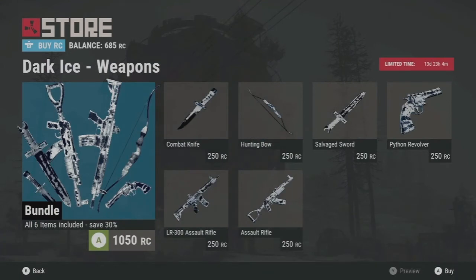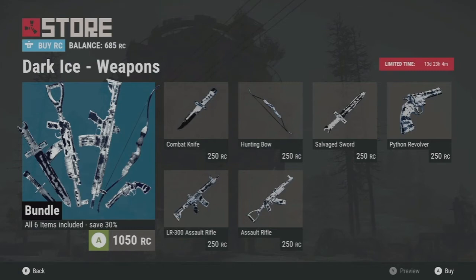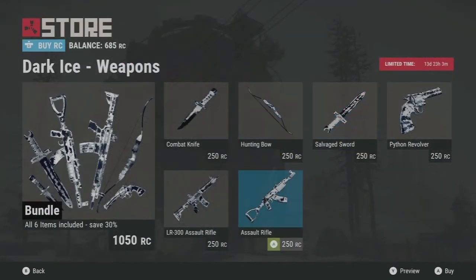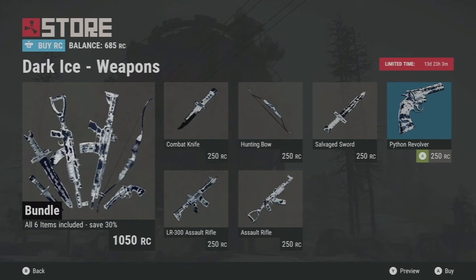Last up is the Dark Ice weapon set. I don't know how these are going to look in game because they look blue in the picture, but when you go to preview it looks black — so I'm not sure. Maybe I'll get lucky and find one on the ground after a fight, or somebody can tell us in the comments after they buy it. This is the first combat knife skin, which is dope — I haven't really used the combat knife much since it was added, but it's nice to have a skin for it. And the Python — it's always nice to have skins for the Python because it's a pretty good gun.